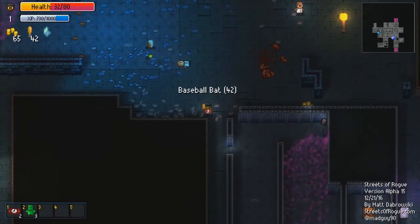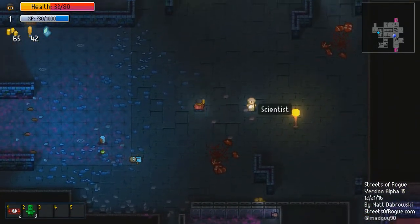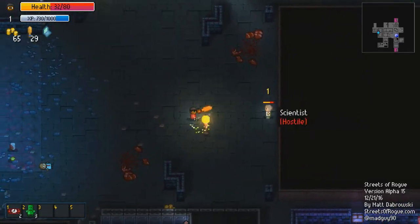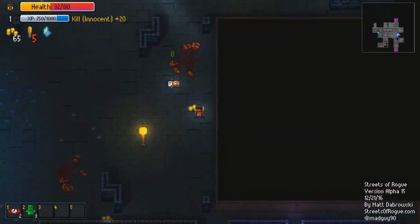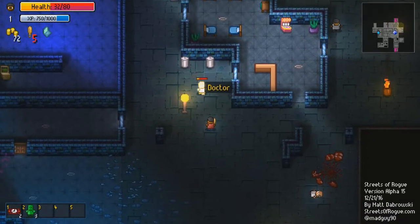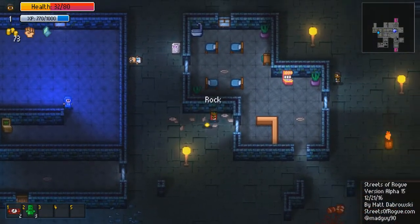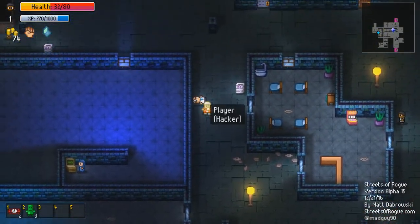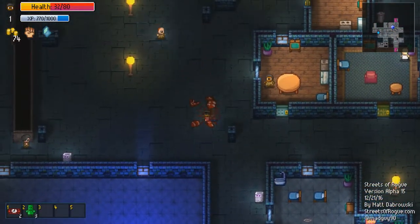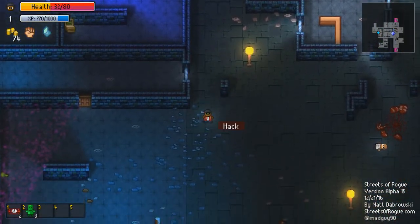Hey, what's this? Baseball bat! I can use that! I'm getting the weapons now! Yeah, let's use my baseball bat! This is pretty good! Now I have some stuff to kill people. A doctor! He could probably give me some healing items! Let's kill him. Well, I already killed him. Wait — my baseball bat is gone. It's time to look for something else to use.